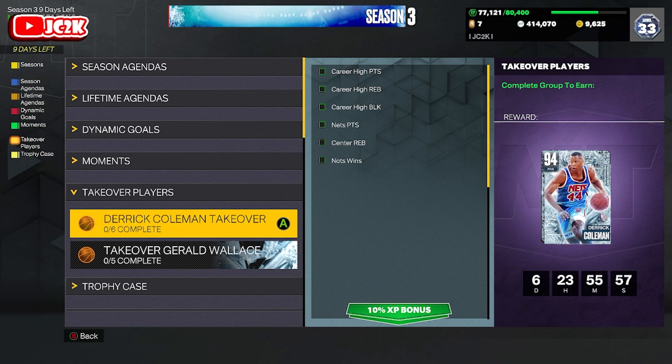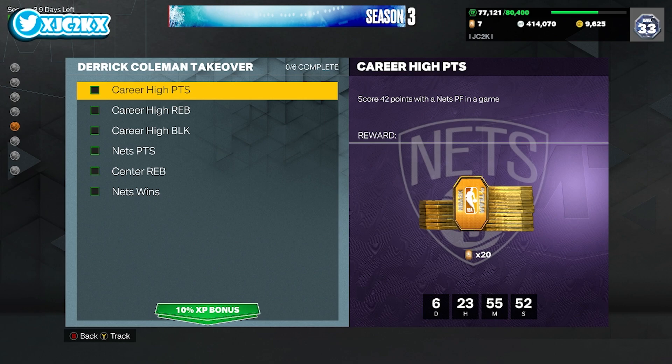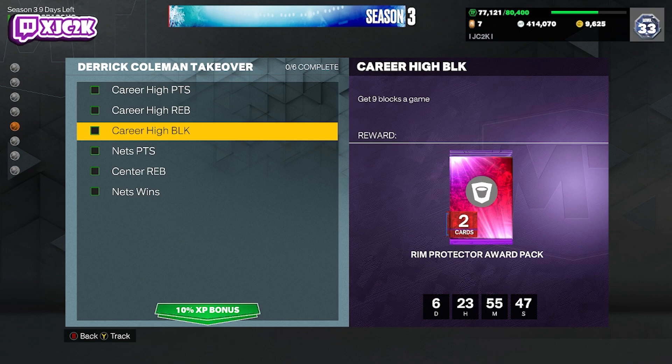To get this card you have to complete six challenges matching his career highs in points, rebounds, and blocks: 40–42 points with the Nets as a power forward, 24 rebounds in a game with any players combined, and nine blocks in a game. Definitely recommend completing all of these in the inside scoring challenges, just like I'd normally recommend. 250 points with Nets players over multiple games is not going to be particularly hard — you can knock that out in an inside scoring challenge.